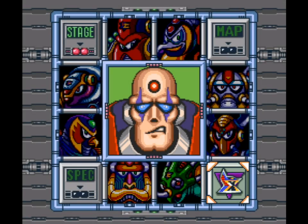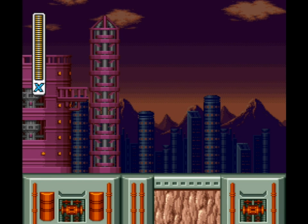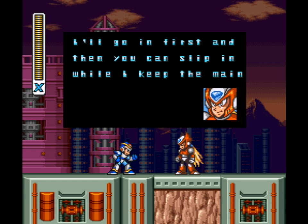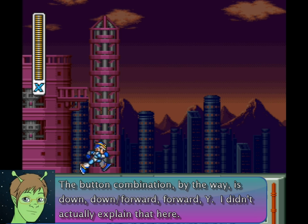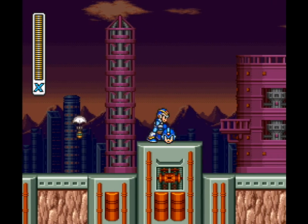Let's get into the fortress stages for real this time. We start off with Zero talking to us — 'Let's split up.' That always goes well. 'I'll go in first and then you can slip in while I keep the main defense force busy.' So here we are in Sigma Stage 1. Let's see if I can actually do that Hadouken thing this time. There we go — that's what it's supposed to look like. Okay, and insta-kill.